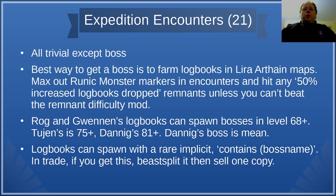Additionally, logbooks can spawn with a rare implicit that says 'contains such and such a boss.' In trade, if you get this it's somewhat of a jackpot — beast split it first and then sell one of the copies. Rog and Gwennen's logbooks can spawn bosses at monster level 68 and up. Tujen's requires 75+, and Danig's requires 81+. Danig's boss, which is Ulroth, is mean — Danig's boss is genuinely really quite difficult.